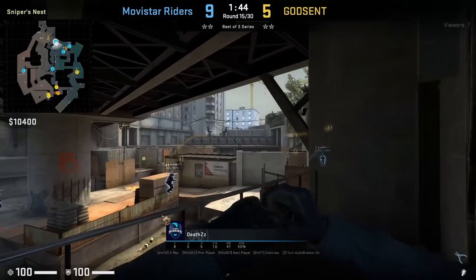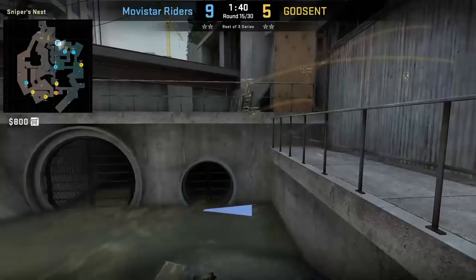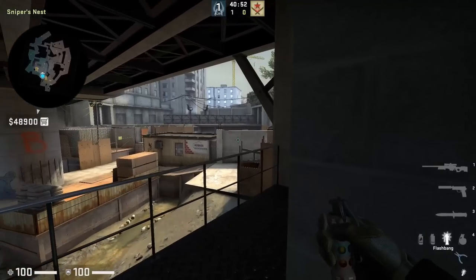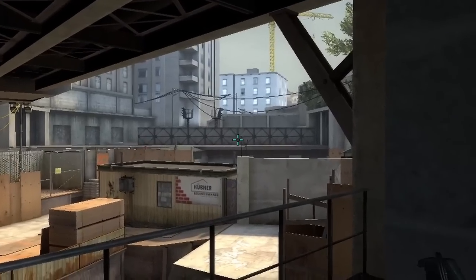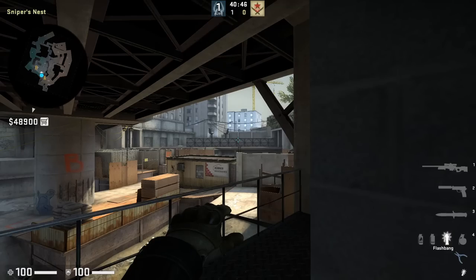That's the flash for short pipe from heaven with this unique moving left click throw. No one peeks off it and Godsend don't have anyone in short pipe. To throw the flash: stand near this wall and you see this rod sticking out — aim above the left one and without moving your mouse, hold W and right before you hit the wall left click throw.